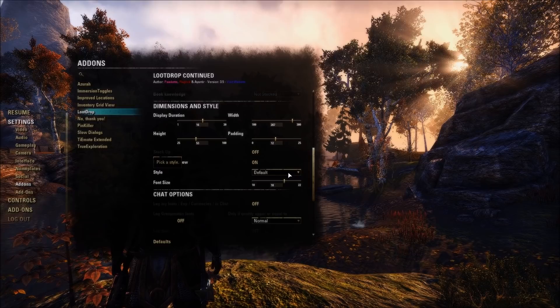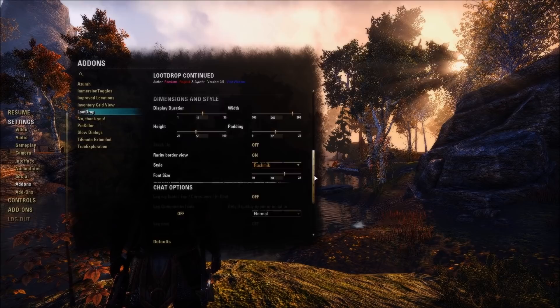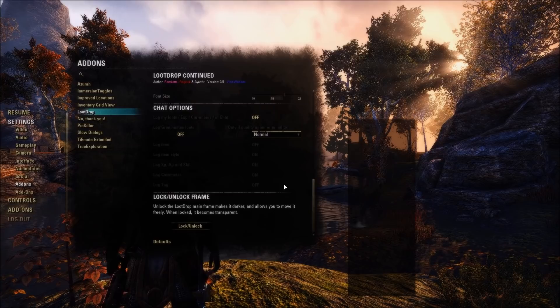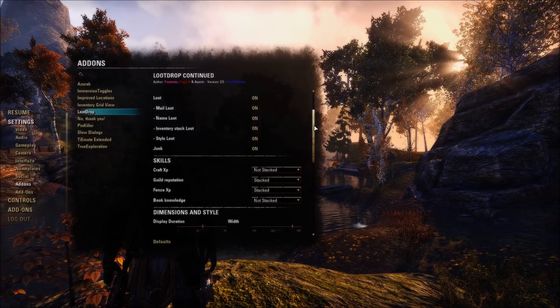You can have items stack up from the bottom and move up as you collect more, or turn that off so they start stacking from the top and move down. You can turn the rarity border on or off, and change the font size and style. Default is what you've been seeing; 'Pocket' is more colorful; 'Rush Mic' is my personal preference. You can also lock and unlock the frame to move the loot drop window wherever you'd like, then lock it when done. There are even chat options to have things show up in chat.